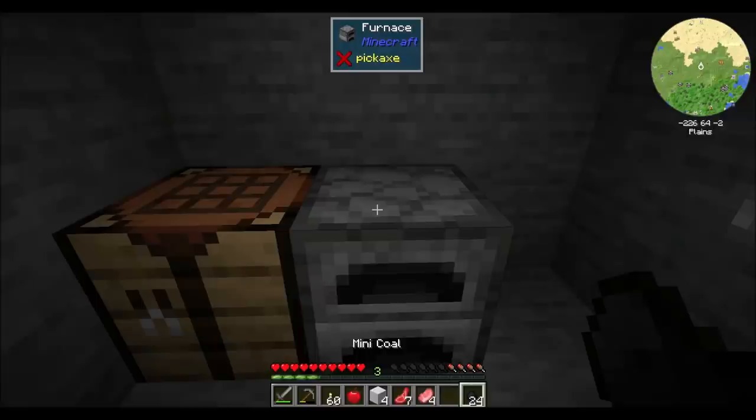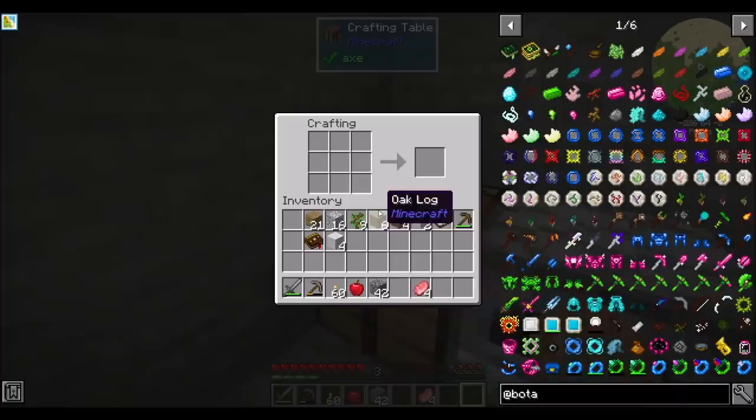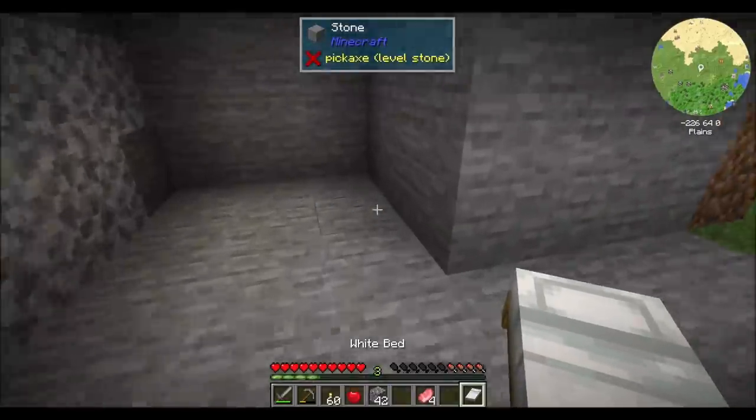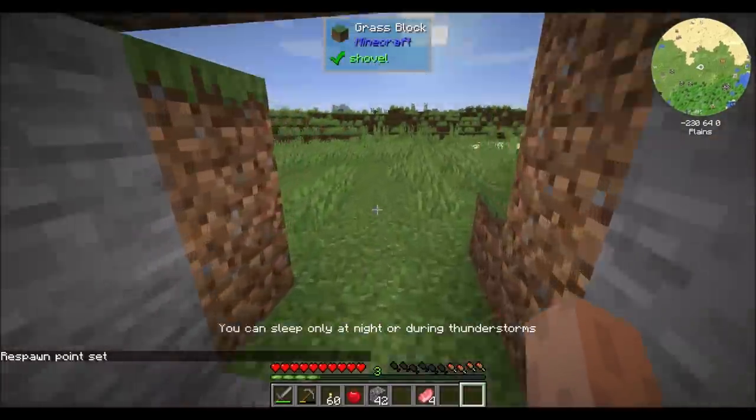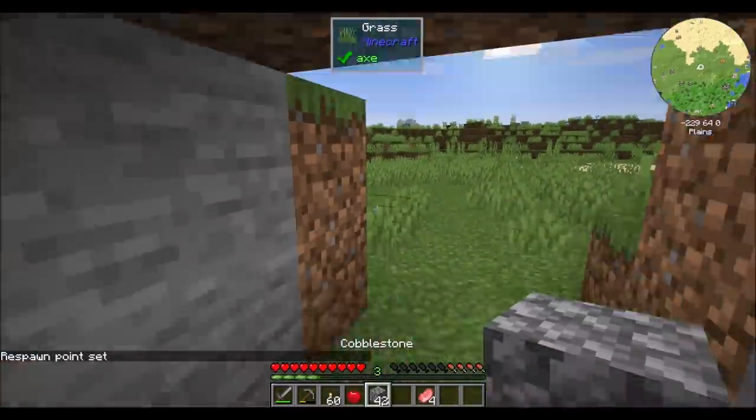We do have Mini Coal too — Mini Coal for the win! And a bed, beautiful. Just somewhere to set your spawn and be able to sleep through the night. Let's do a couple of doors. That might be cool.